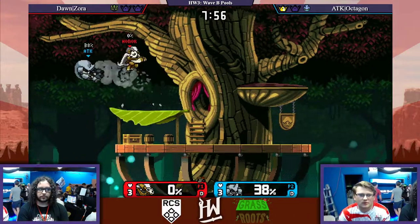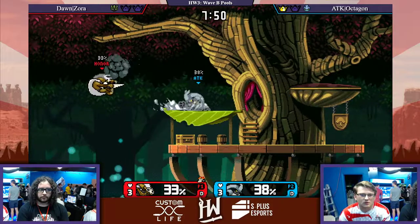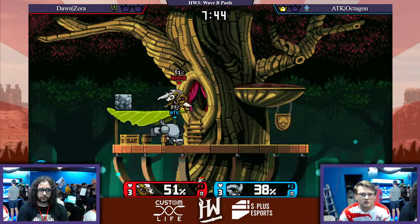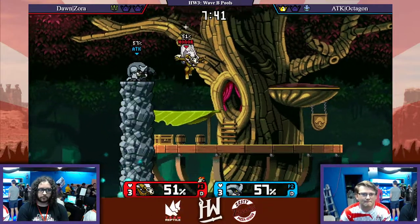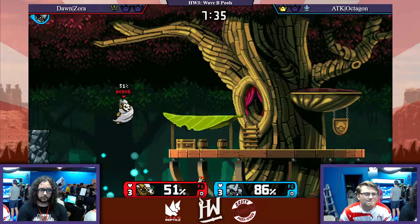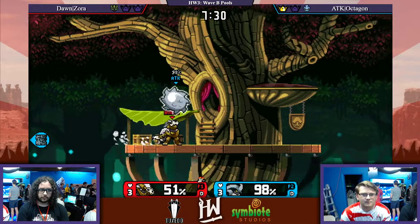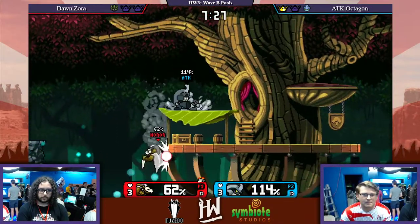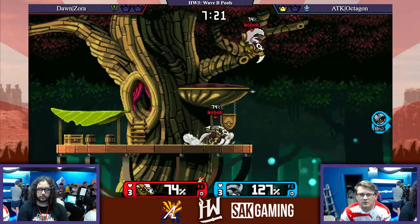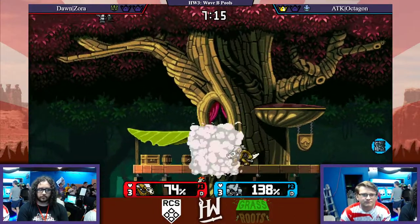And here we see a switch to Forsburn - alright, a matchup I'm familiar with. We've got a Forsburn main here, opening up with some back airs. Definitely Forsburn's best tool for gaining stage control rather than down air. It puts him in a good position to start combos with dash attack or forward air. He's using down air - that's smooth. Going all the way out there, using the clone to break the rock. That's so big for him. Forsburn's definitely going to have a better time comboing after getting parries, which Zora's been really good at getting.